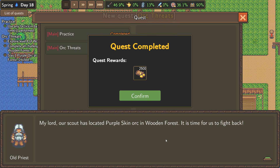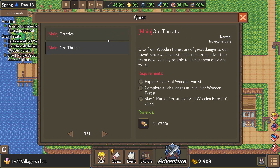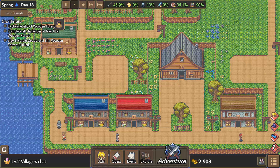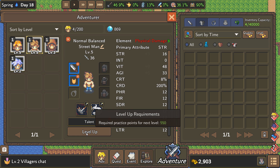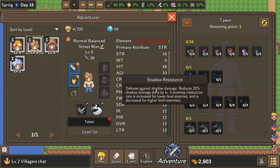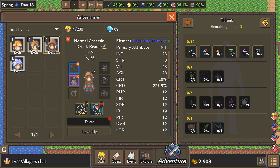Our scout has located Purple Skin Orcs in the Wooden Forest — it's time to fight back. Purple Skin is quite a brutal creature, be prepared. We'll kill Purple Orcs in there. We also got some free practice points. Let's continue the quest to get everybody up to level five. He's at level five and has a talent. I wanted him to be efficient with Rage.